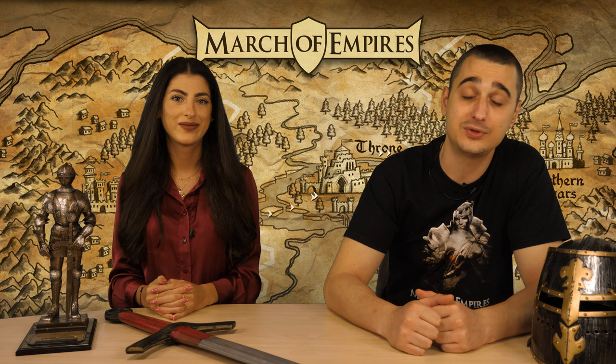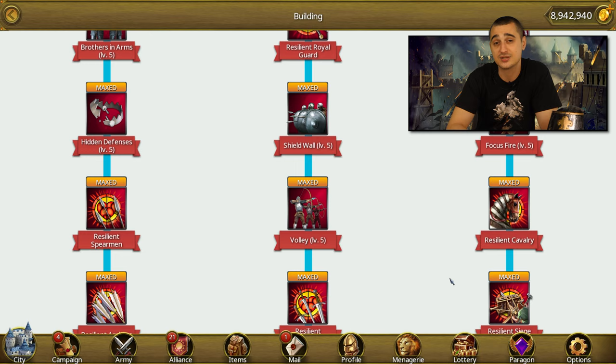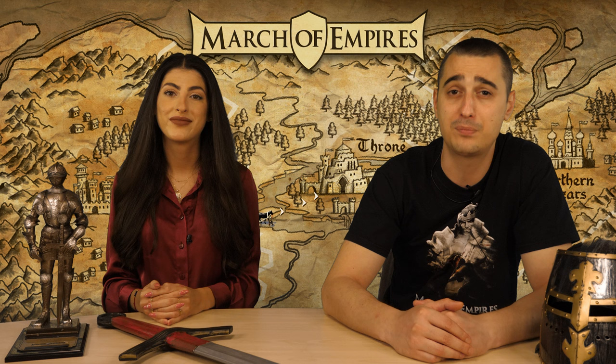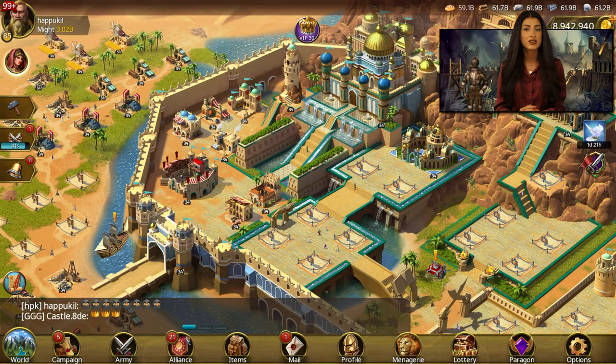Let's start with the easiest and most obvious bonus source. First we have the researches. In your academy, you can see all available researches which are divided into 6 different eras. In order to unlock the next era, you just need to upgrade your academy. Each consecutive era will unlock more and more powerful researches, but they will also cost more time and resources to complete. Each era has additional advanced researches, but for those, in addition to time and resources, you will also need insight — a special research currency which is obtained from daily quests. All researches will give you powerful permanent bonuses which will help you tremendously to grow in might. Knowledge equals power, so researches are extremely important.